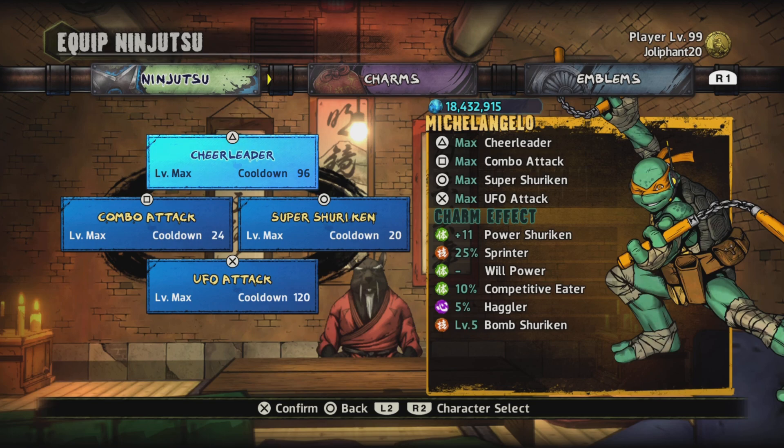Moving on to Mikey — Mikey is especially range-focused. He can be somewhat end-of-attack too, but I'll tell you why. So the ninjutsus we'll be using: Shield Leader, where you can easily get your turtles' ninjutsus back so they can do more damage.